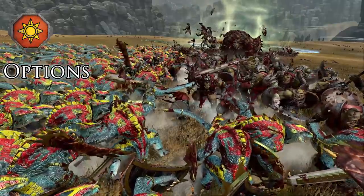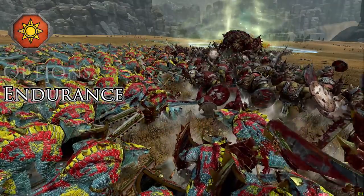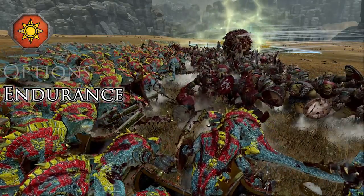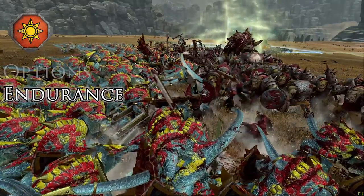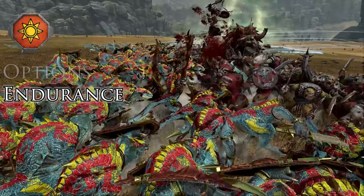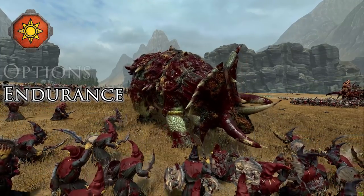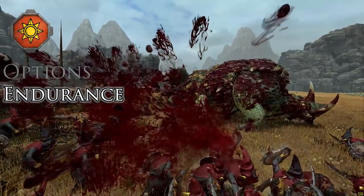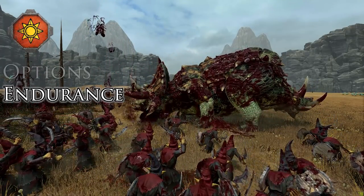One general trait of the Lizardmen army for a lot of their infantry and monsters is that they are pretty damn tough, and thus have good endurance through a long fight. Most of these tougher units have a combination of either high health, high armor, high leadership, or decent melee defense. It's mostly the Saurus and monsters that you're worried about — any kind of Skink, whether on foot or in the air, isn't that tough. When it comes to the lesser monsters especially, they don't have great leadership, which means if we can rout them and chase them off the map, that's going to save us all the effort of trying to get through their armor and health. Use the old chase-off tactic at every opportunity when you manage to route one of those monsters.